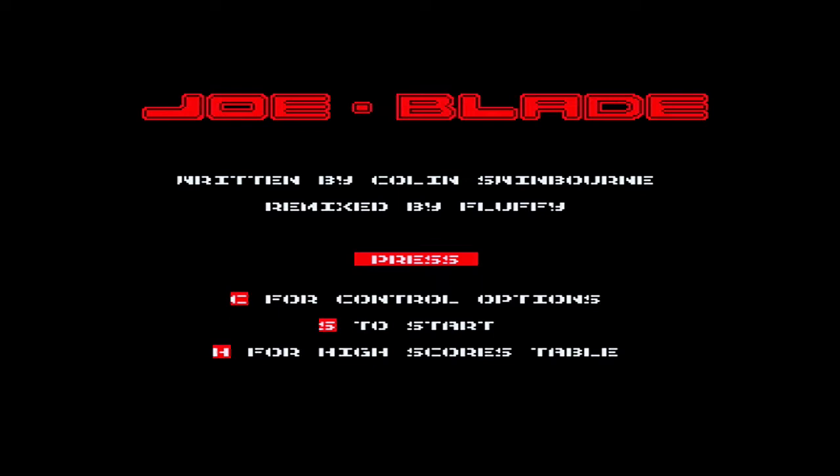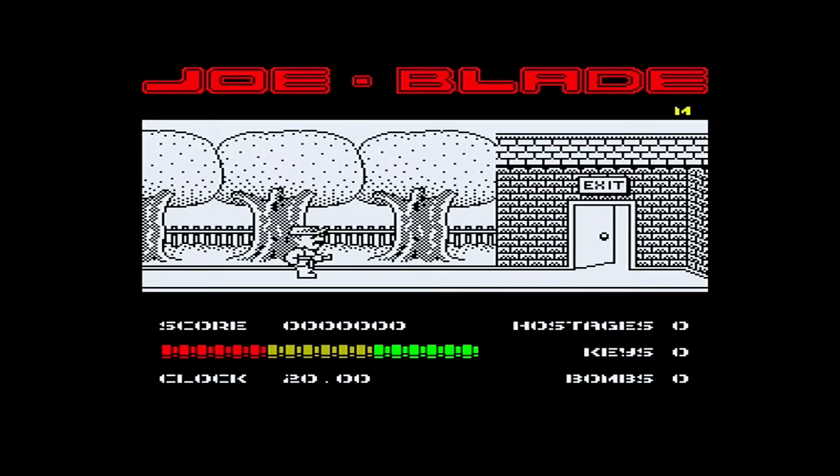Anyway, the keys are QAOP and space is fire. You play Joe and you're basically trying to find these world leaders. I had to load the 48k version because the 128k version just wouldn't load on my Plus 2A - I'm guessing that's a thing with the Plus 2A. It did say there'd be no music, but I think this music is pretty basic instead of the better tune you'd probably get with the 128. But anyway, we'll start the game.